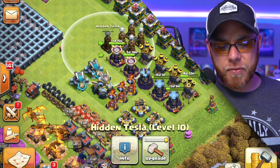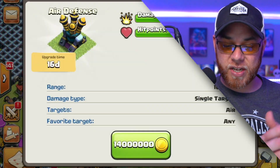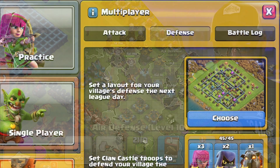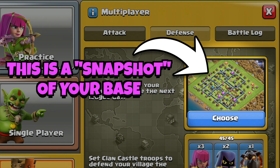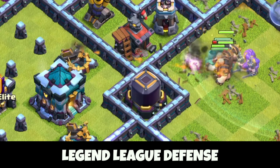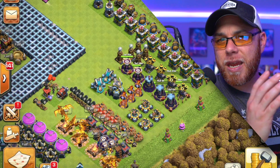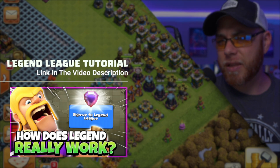There are two levels left on the Hidden Teslas and we're going to keep going with our air defenses. Since we're in Legends League, we can upgrade multiple defenses because on our defensive layout in Legends League, those defenses are still operational — remember, it's a screenshot. We talked about that in a prior video, as well as the army we've been using in Legends League.